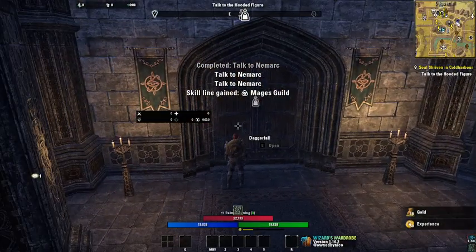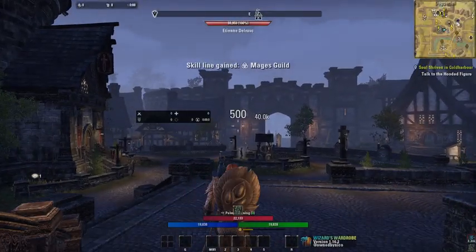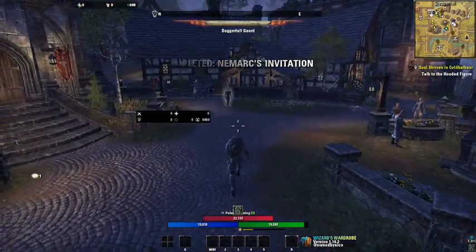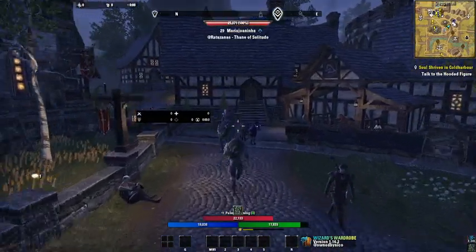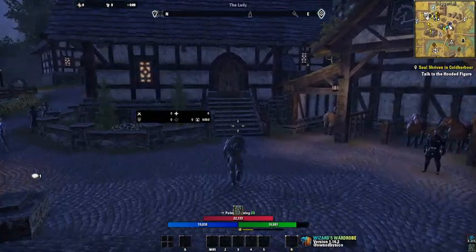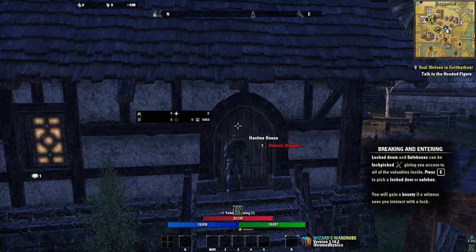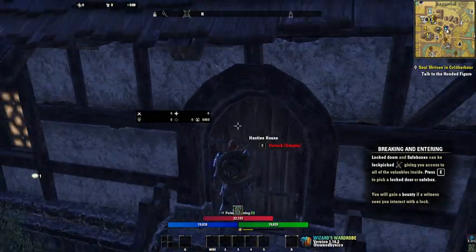Welcome to the Mage's Guild. After you talk to her, you're also gonna be able to get this skill line. To level up the Mage's Guild skill line, the only way to do it is to find lore books, which I have all lore books marked on my map — but you're not gonna have that. That's another add-on called Map Pins.